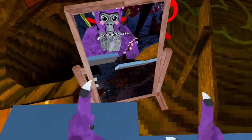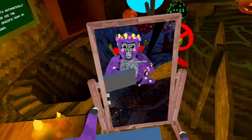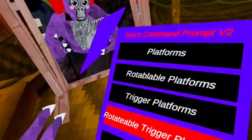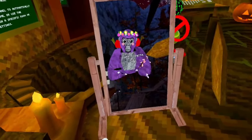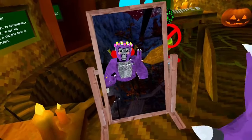First up, there are platforms. They're like glass — you can see the Unity skybox through them. There are rotatable platforms, trigger platforms that are normal but trigger-based, rotatable trigger platforms, invisible platforms, and rotatable invisible platforms.